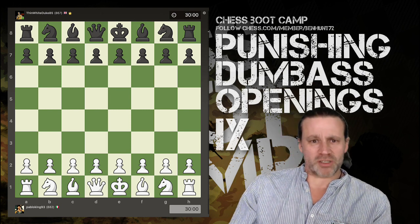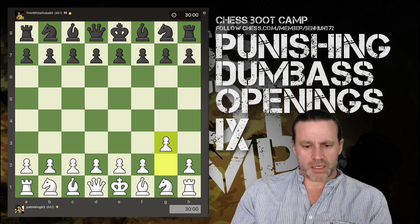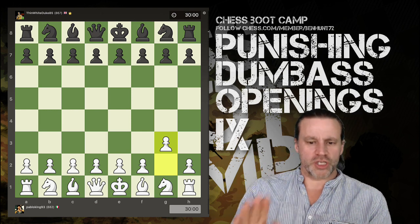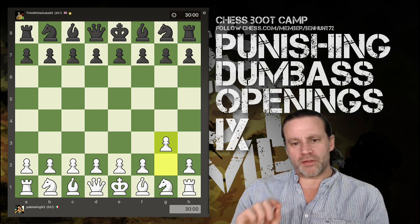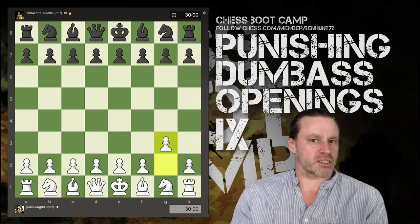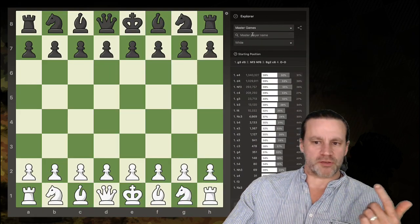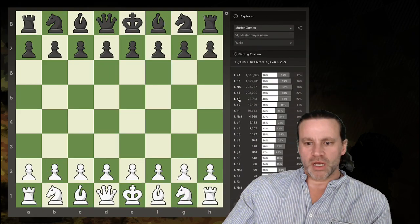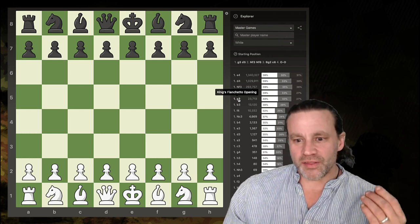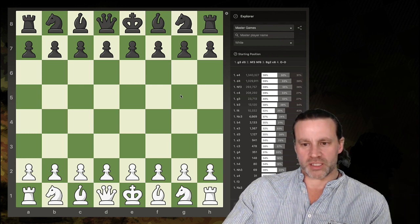We'll go over the game - it's not terribly long. The play with the white pieces starts with G3. Now this is not a dumbass opening in itself. We'll switch over to the Explorer, set to Master Games - you can see that G3, the King's Fianchetto opening, is actually the fifth most common opening for white.